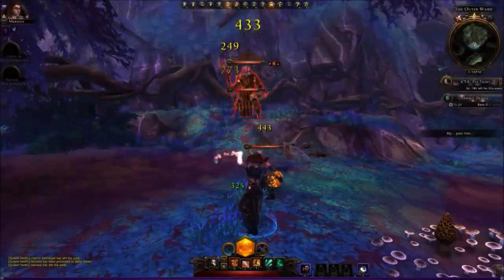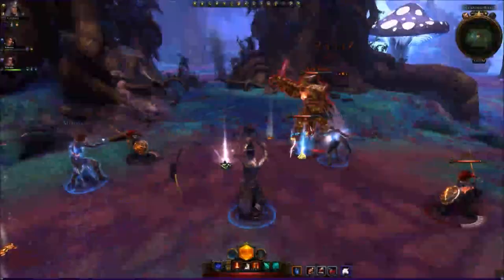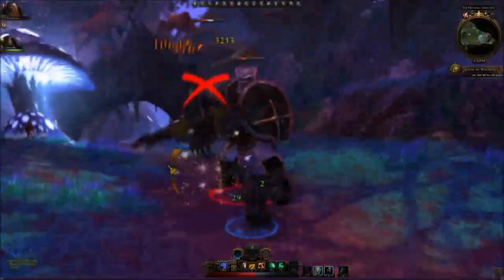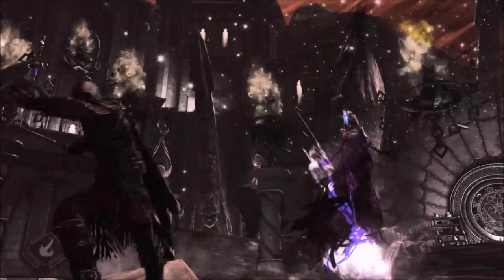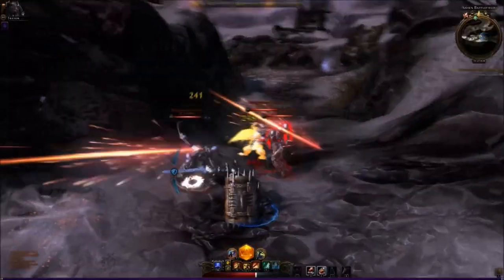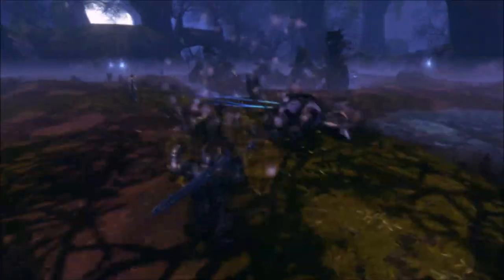A new Paragon Path is available for each of the original classes in Neverwinter, offering players new choices when building their hero. Additional power sets feature a variety of new buffs, encounter abilities, at-will attacks, and daily powers.